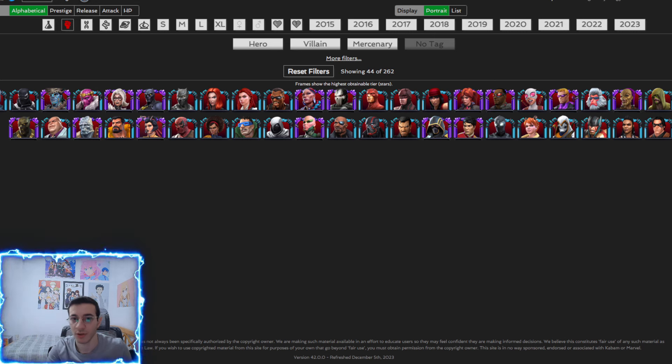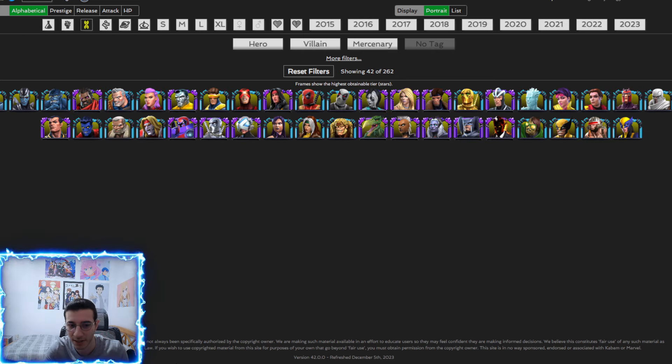For the skill class, Shang-Chi and Stealth Suit Spider-Man are going to be amazing when someone plays a science defender and you want to deal with footloose without using a mystic. Shang-Chi is very strong here. Valkyrie can ignore the unstoppable from footloose, though there's still a chance they evade — hitting into block would be great for her, and I might include her in my deck.